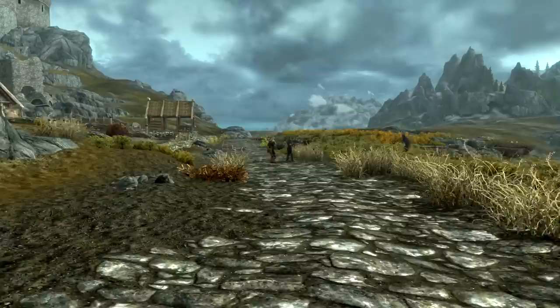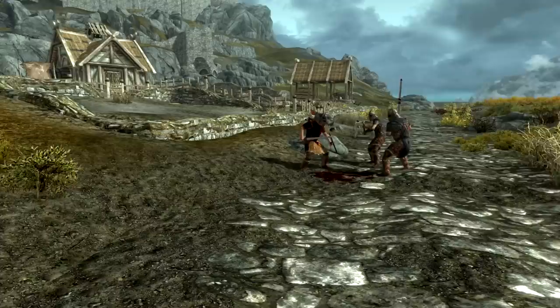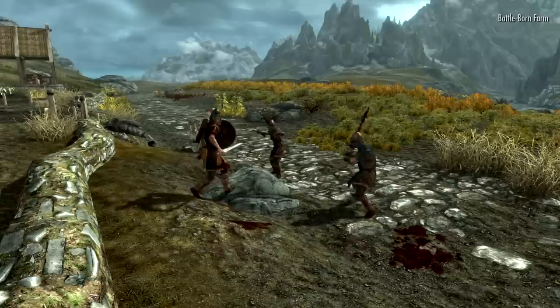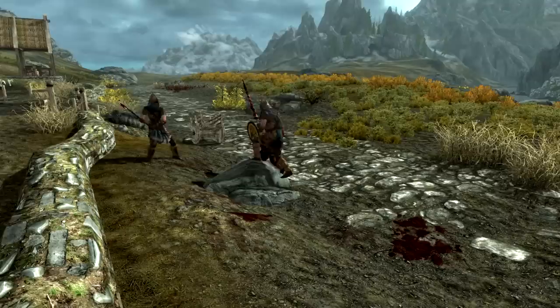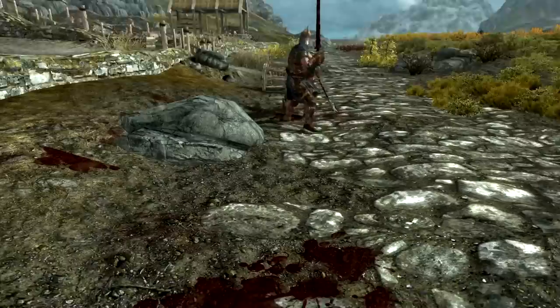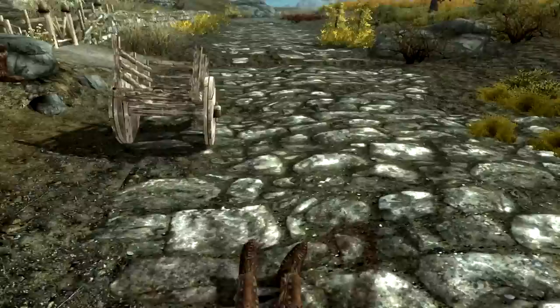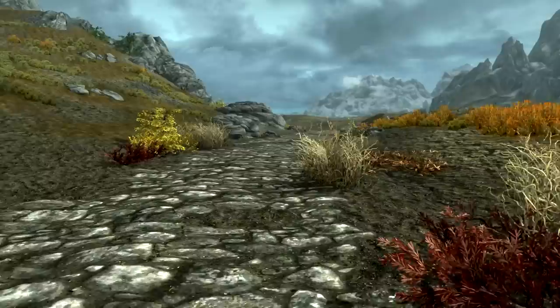What have we here? A fight! Whiterun guards and Stormcloaks. Well, that's a bit odd, isn't it? Now, if I start healing him, does that count as being aggressive? Not that I'm going to. I'm also using the Crimson Tide mod that increases the quality of the blood textures. Oh look - free stuff. An ancient sword, kind of nice. I have no idea why they were fighting, and I don't so much care.